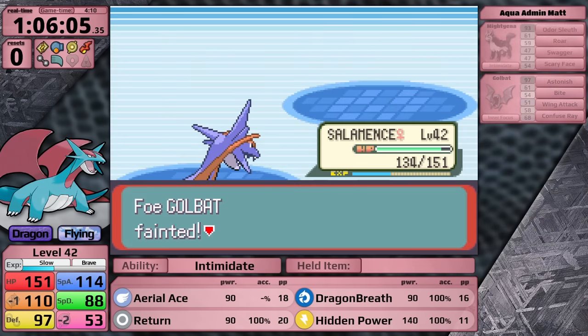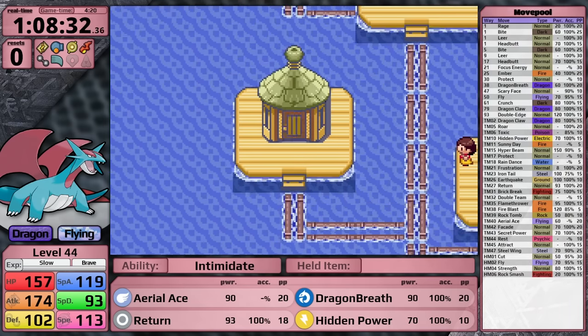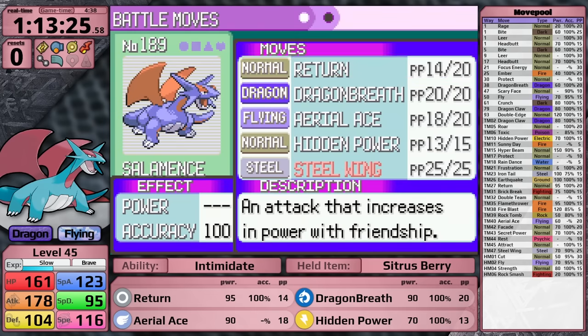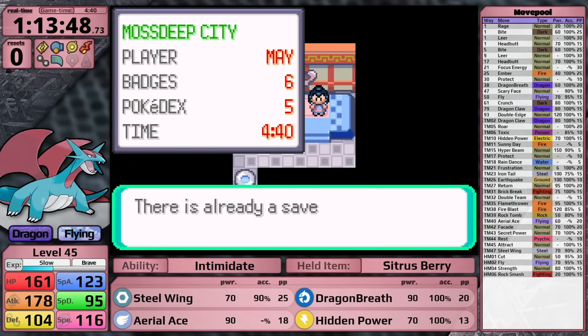I fly to Slateport City. I defeat Matt in the Team Aqua Hideout, then head towards Mossdeep City. I stop by Pacifidlog Town to get the Fly point as well as the second TM for Return, then head into the Mossdeep Gym to face Tate and Liza. Despite teaching Return just a little while ago, I actually want to get rid of it right away to teach Salamence Steel Wing. With that moveset update, I think the cards are stacked in Salamence's favor going into the double battle.